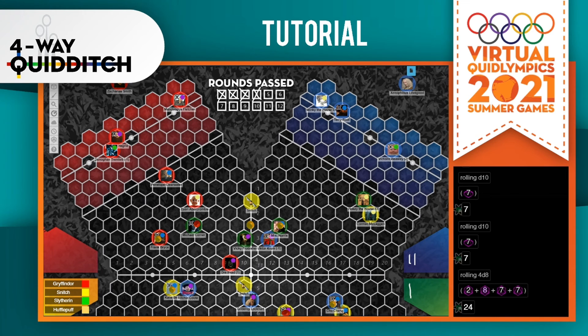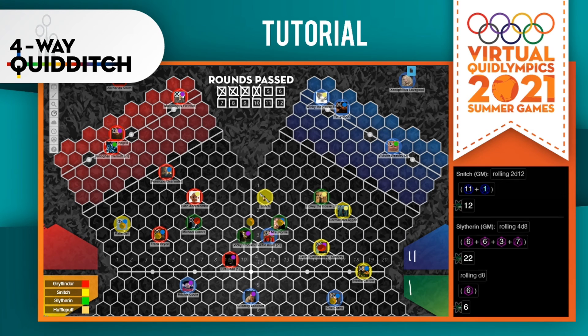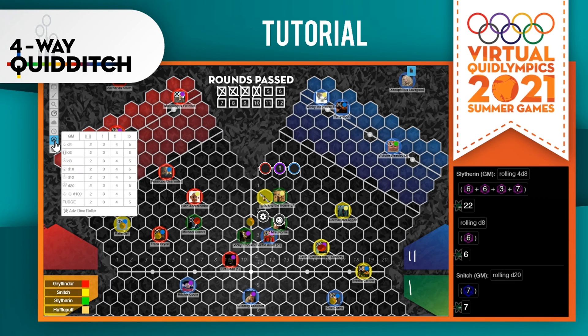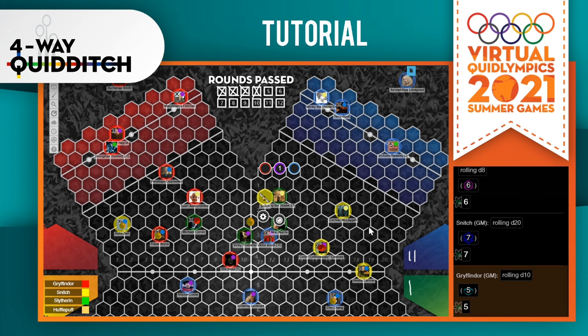The seeker will move at the end of the turn, rolling a d8. It is now Slytherin's turn — they are moving their seeker Hokey, who attempts a grab. We count the number of rounds passed, which is four, going up to a maximum of five like regular quidditch. Hokey adds one for accuracy, so Hokey is adding five overall, and successfully grabs the snitch. This is the first snitch grab, so this snitch is removed from the game. Hokey earns 30 points for Slytherin and is also removed from the game. The game continues — Slytherin still plays and is able to score more goals.